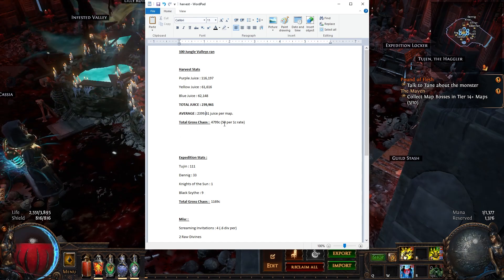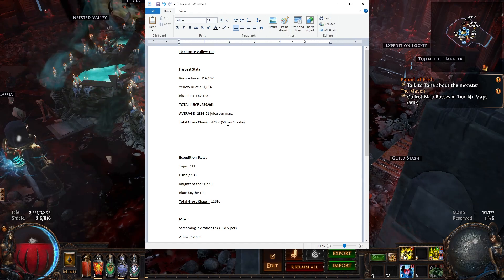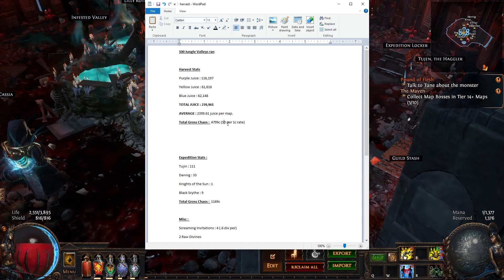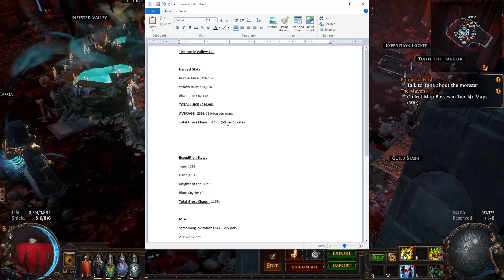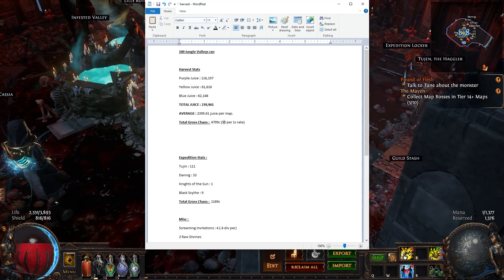We have the 50 seeds per one chaos rate currently on TFT and also on the trade website. So we made well over 4,799 gross chaos, without any expenses.